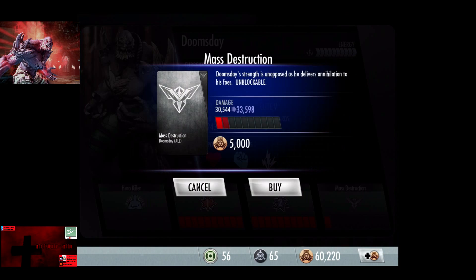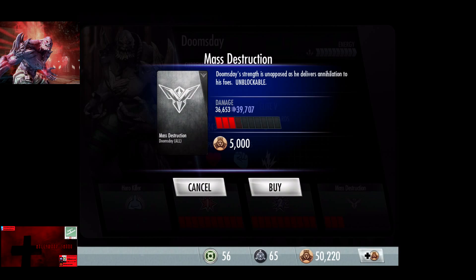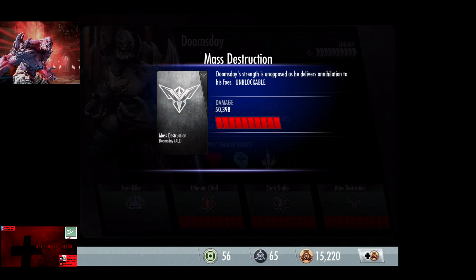For Mass Destruction, base damage with no upgrades is 30,544. Rank progression: 33,598; 36,653; 39,707; 42,762; 44,289; 45,816; 47,343; 48,871. The final upgrade puts Mass Destruction at 50,398 without any damage upgrades, which is very respectable — Superman's is about 59,000.